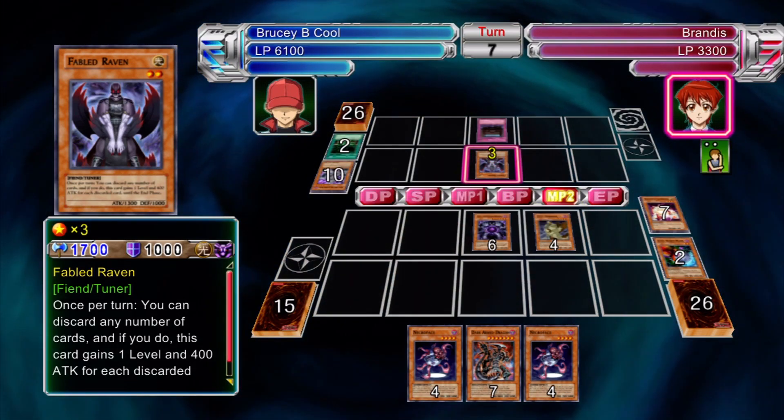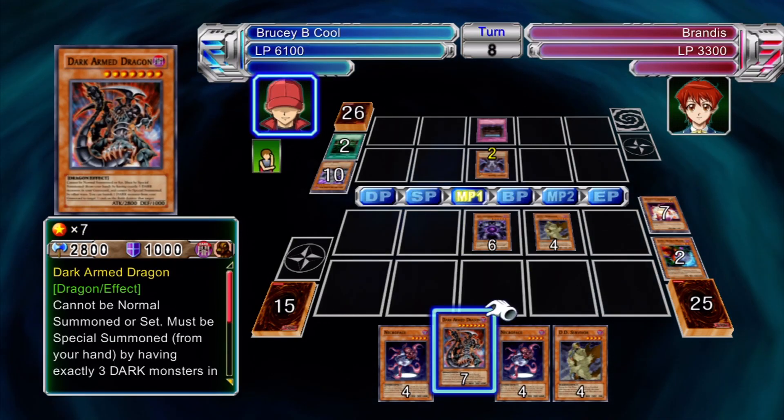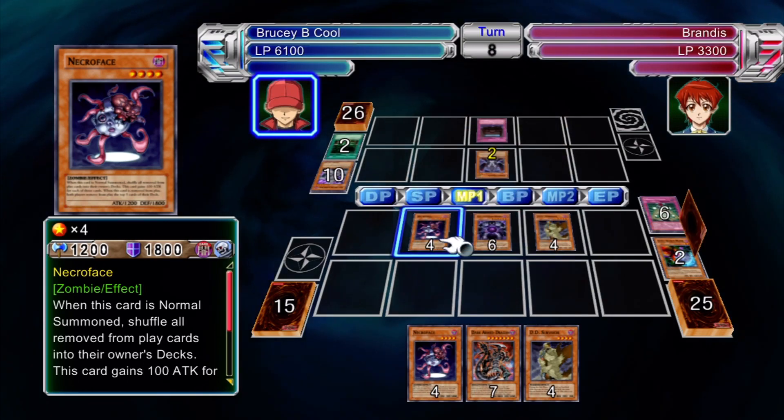Also, do not run stallers, because she will get around them through Royal Decree, discarding into Gren, Dark World Lightning, and all that sort of stuff. So don't run stallers either.